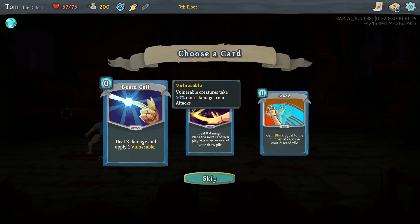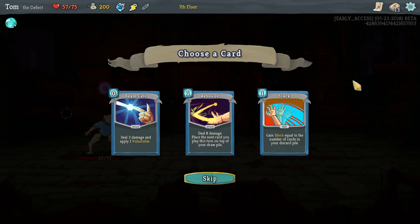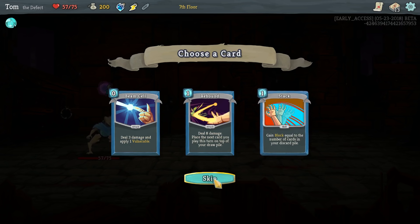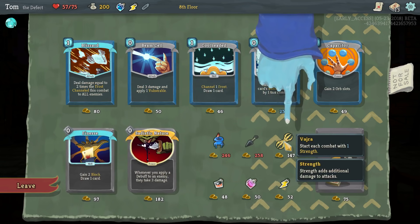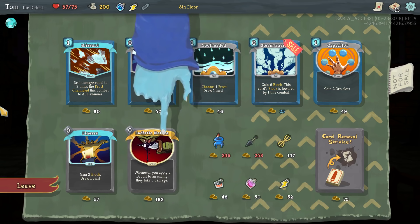Rebound — there's an attack and then the next card you play, you get to put it on top of your draw pile, which usually means you're going to get it next turn. You play that and then you play an orb card and then it comes back around, which is cool. Stack — I've only got 13 cards in my deck, so that's unlikely to do as much as 13. I'm tempted to just skip it all, because once I do get good cards I want them to keep coming up. Plus I'm about to hit a shop, so whatever good thing I get here will come up more often if I have fewer cards.